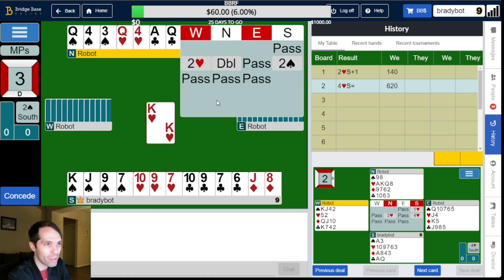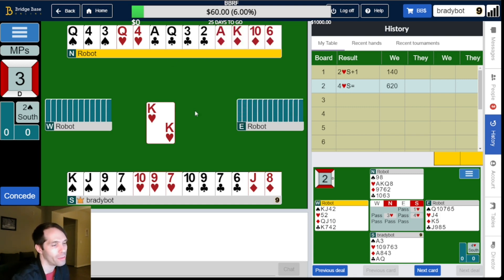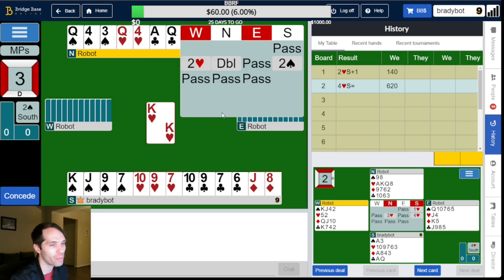On to board three. West opens two hearts, double by North, and as a pass hand we bid two spades — that looks about right. Double by North feels somewhat mandatory. I don't like over-calling two no-trump with queen-doubleton. Maybe the only alternative — I suppose you could pass, but that doesn't feel like a good thing to do white on red at match points. So double looks right. We just end up in a 4-3 fit. This happens sometimes, that's okay.